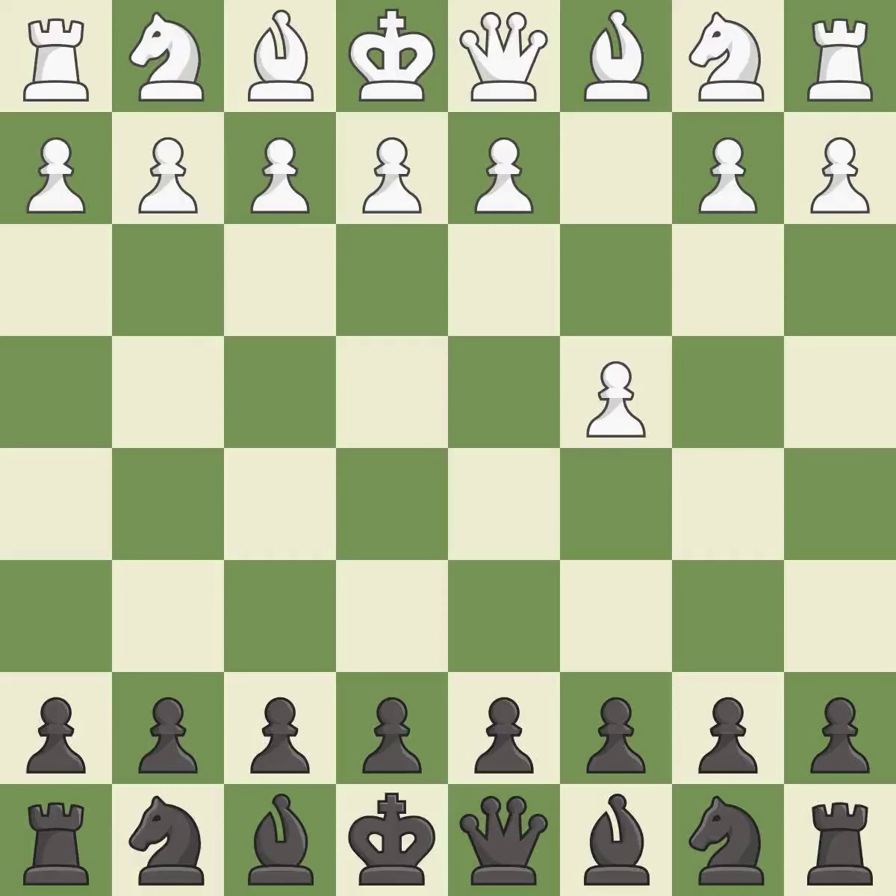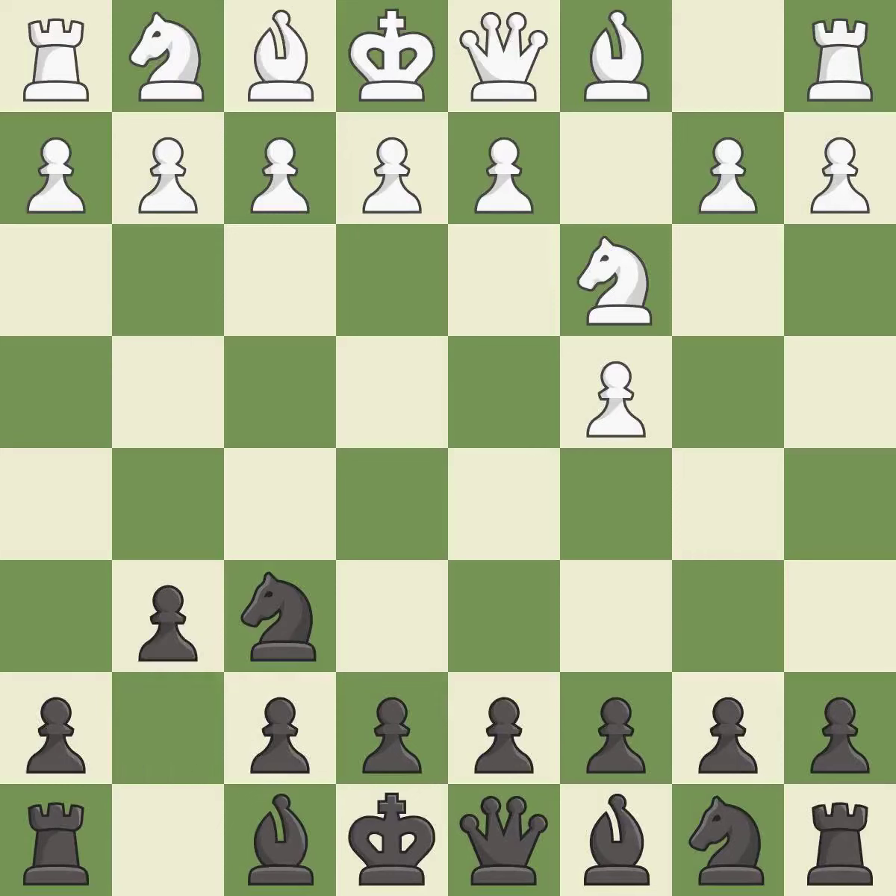The English is a more patient opening where white plays c4 to control the d5 square without committing a central pawn. Nf6 develops the knight toward the center and controls the e4 square. Nc3 controls d5 and starts the fight for the e4 square. G6 prepares to fianchetto the dark-squared bishop on g7.